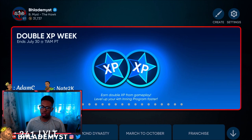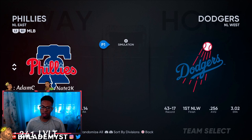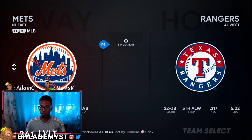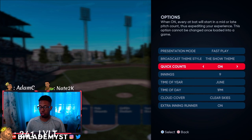Drop down to Exhibition. Set Away to the Philadelphia Phillies because we want the Texas Rangers at home so we have a designated hitter and our pitcher doesn't hit. Put the Texas Rangers first unless the Phillies are your favorite team — MLB The Show always brings it back to your favorite team when you toggle over an exhibition game.